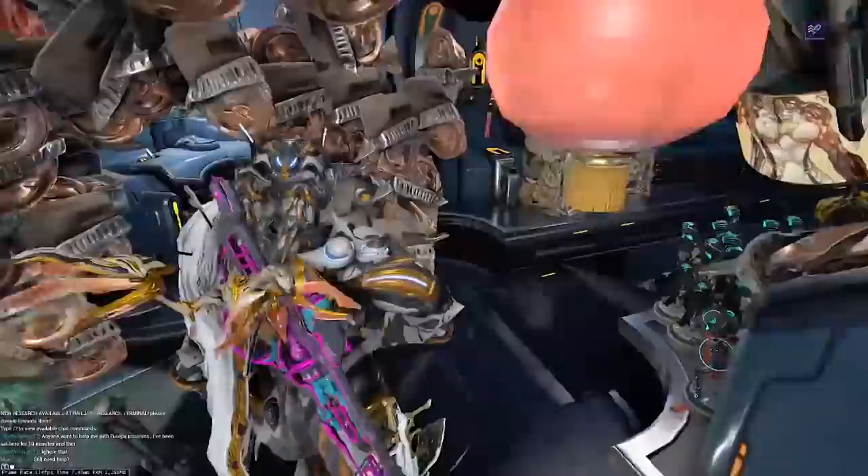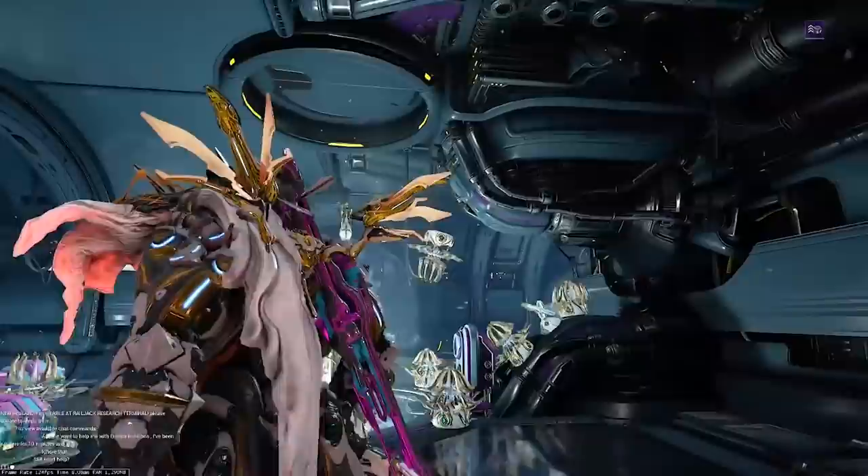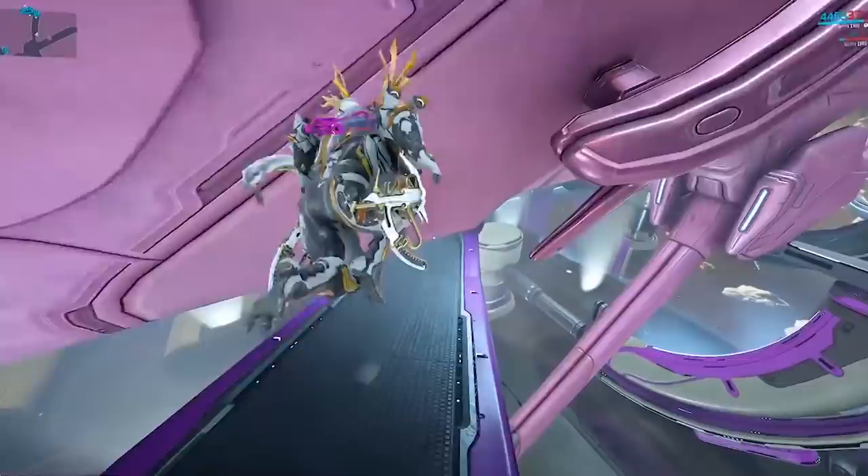So first things first — to board your railjack, you can either do it through the menu whilst in your lander, or go to the lower deck of the lander and use the newfound Jefferies tube leading up into the railjack itself. Alternatively, you can go to the clan dojo and enter manually through the sides of the dry dock.